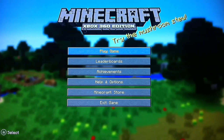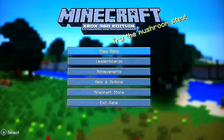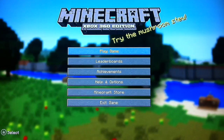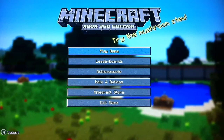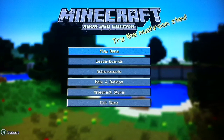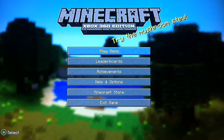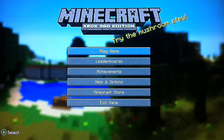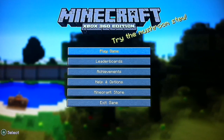It's supposed to be adding the End, the Ender Dragon, new wood, spawn eggs, new buttons, climbable vines, fire charges — I have no idea what those are but they sound cool — sandstone, birch, and spruce slabs, and sandstone, birch, and spruce stairs.